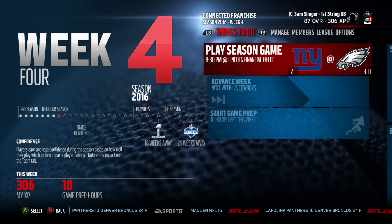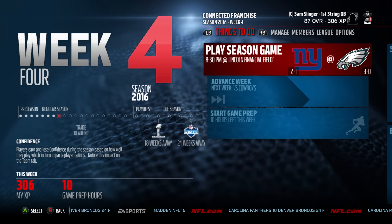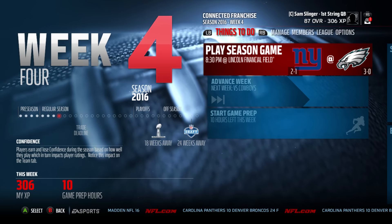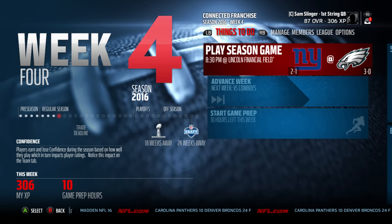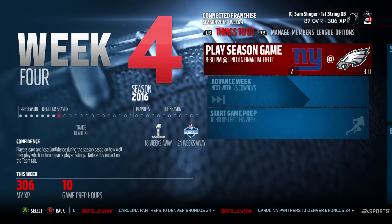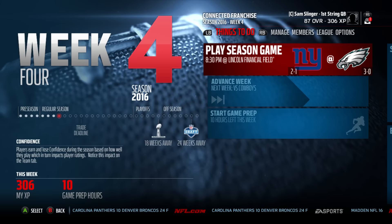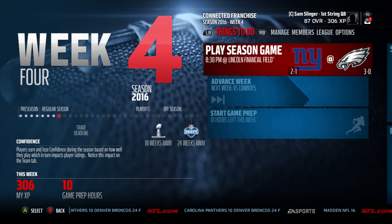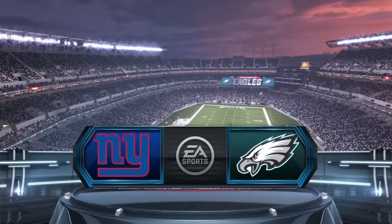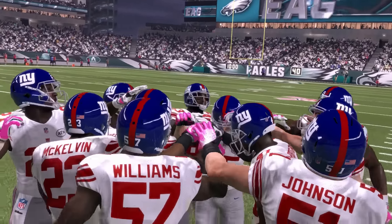Hello and welcome to Sports Gaming Universe channel here on YouTube, and welcome back to the Sam Slinger Connected Franchise Series in Madden 16 on the Xbox One. We are up to week four — the 3-0 Eagles take on the 2-1 New York Giants in a divisional battle on Sunday night or Monday night football. Eagles hosting the Giants and hoping to run their record to 4-0. Let's head to Lincoln Financial.